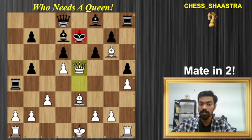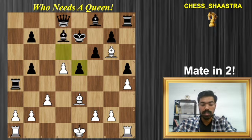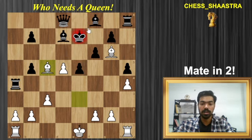Let's go back. He can also capture with the d-pawn, but now because this diagonal has been opened up, we have a simple move Bishop c5, resulting in a double Bishop checkmate.